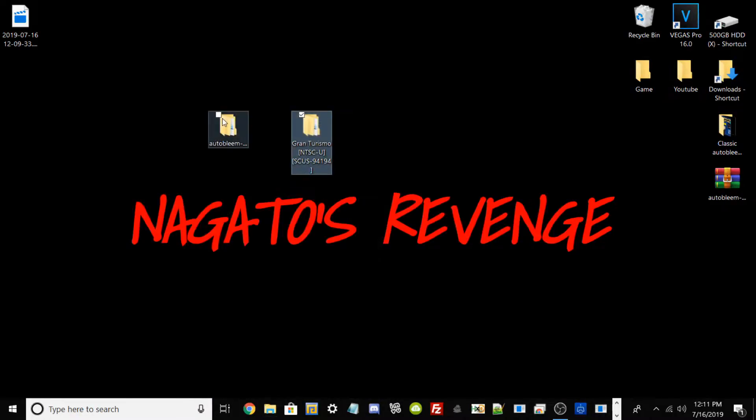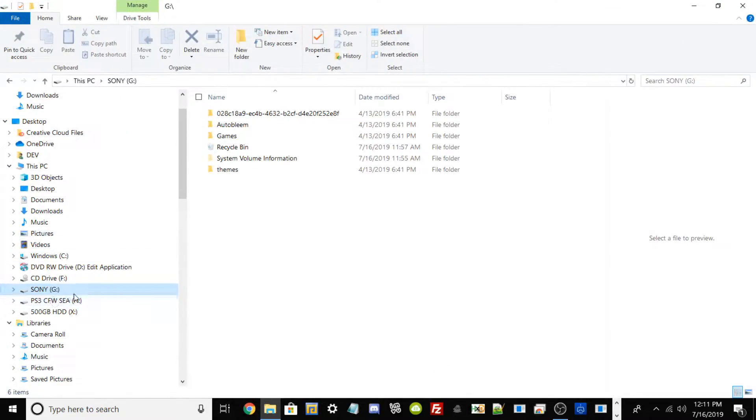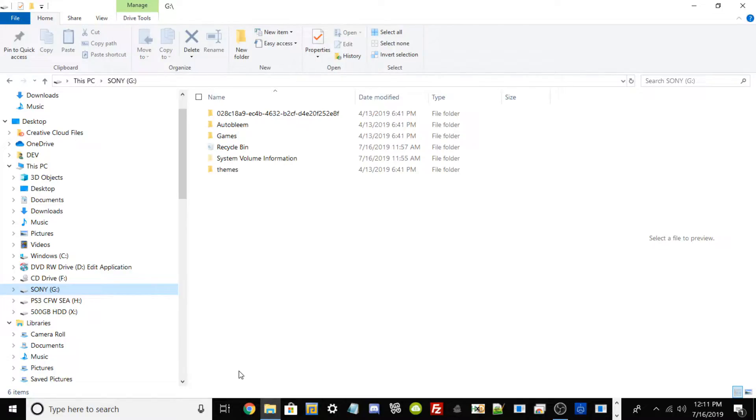With that being stated, we need to go ahead and plug in our USB drive to our PC. We need to verify that our USB drive is labeled SONY and that it's on FAT32. The way we do that is just right-click over our drive with our mouse and go to Properties.